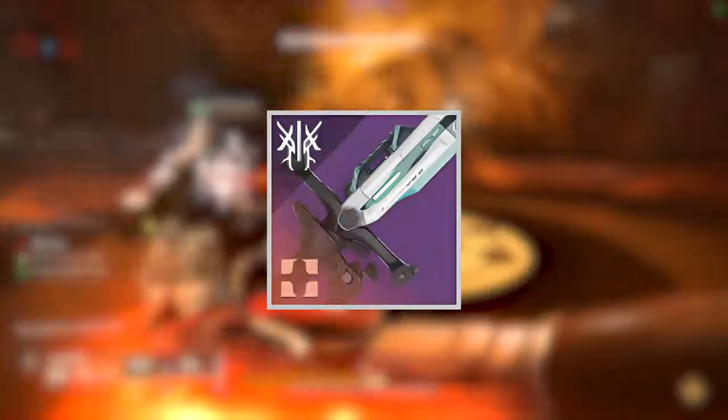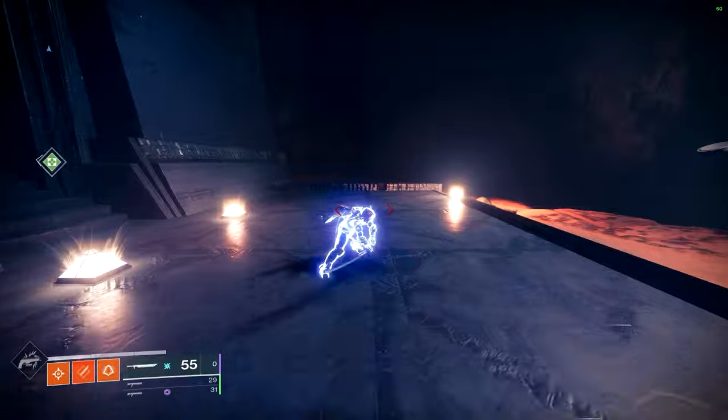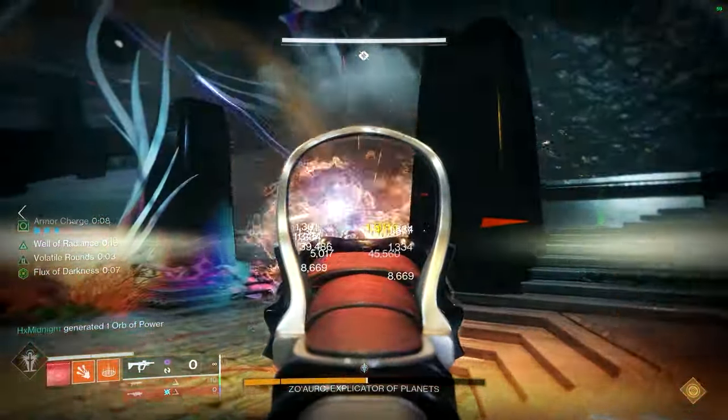The final weapon I recommend in this tier is Pequest with Relentless Strikes plus Surrounded. The rotation is to do two light attacks followed by a heavy attack. Once you are able to do these rotations consistently, it's time to move up to the hard aspirational tier.